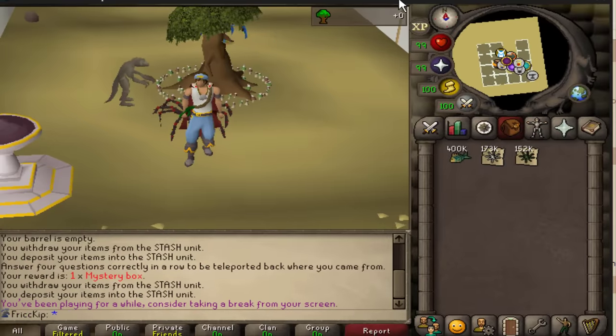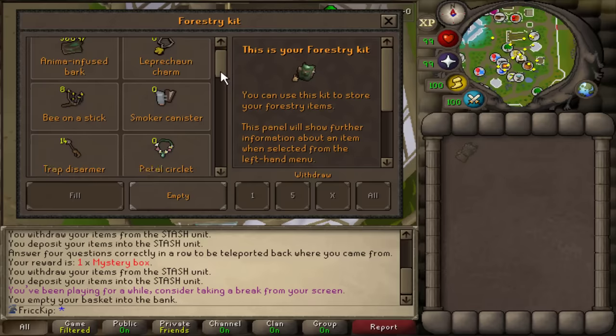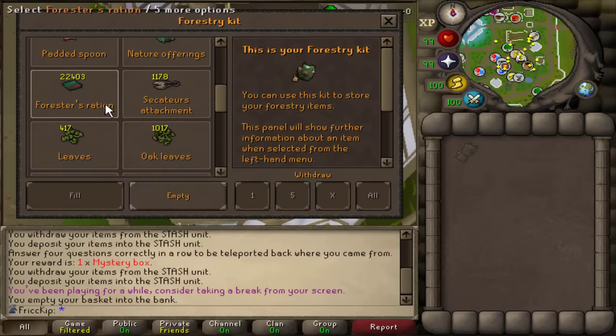I'm going to start off this video by making a bunch of rations. Here's what I got in my forestry kit — I have 22k rations, which is a lot, but given how long I'm going to be AFKing... I don't know exactly how many redwoods you chop per hour, but let's say it's 180 redwoods per hour. So if you take the 22k rations divided by 180 logs per hour, that's about 120 hours.